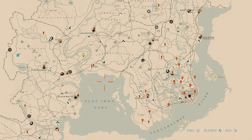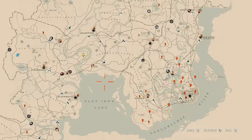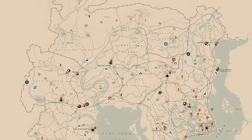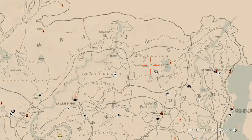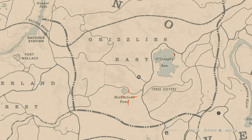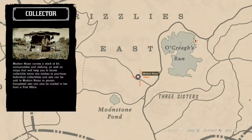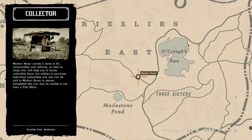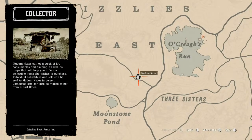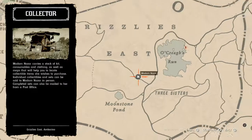First things first, let's get to Madame Nazara's location. If you've been looking at the map, she's right here in Grizzlies East near Oak Creek's Run, Three Sisters, and Moonstone Pond. She's right here at this location and she will be here until 2 a.m. — that's Eastern Standard Time, New York time zone, East Coast time zone.